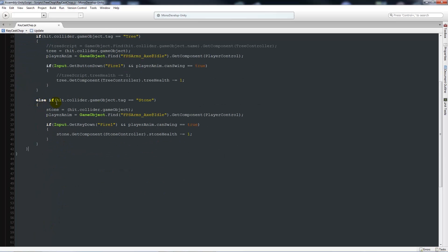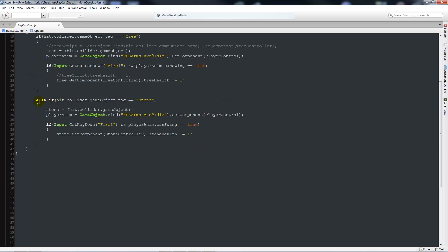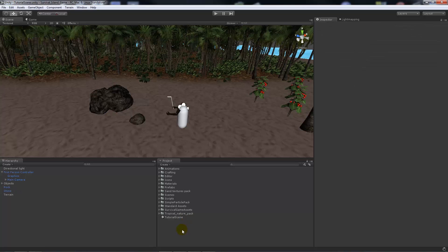You'll notice I've used an else-if this time. It will always check the if statements within it - else-if is a better way of managing your statements, so if it's not this condition, do this next one, rather than writing a separate if statement every time. When we go back into Unity it'll probably complain that it can't find the script, but we'll go ahead and create it.